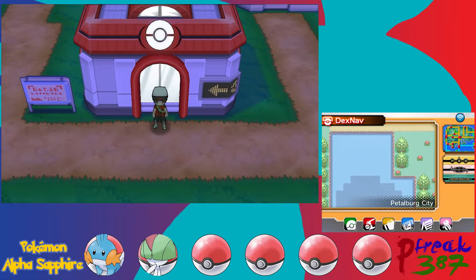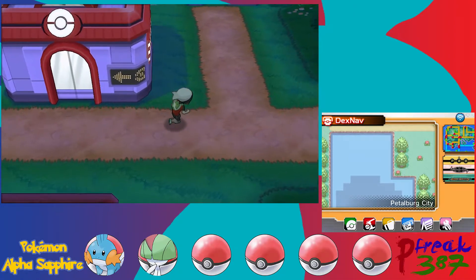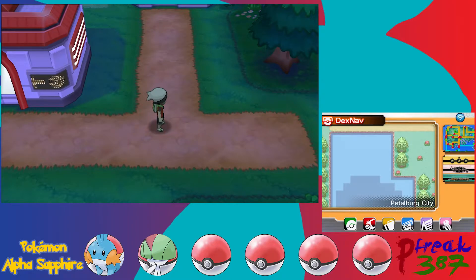Hey guys, I'm P-Freak, welcome back to Pokemon Alpha Sapphire. Last time we went north above Oldale Town and ran into May, had a quick battle with her, made our way back over to Little Root, and we ran into her father again and her father gave us a Pokedex. Then we made our way over to Route 103.